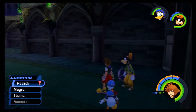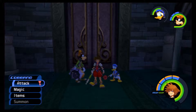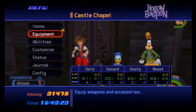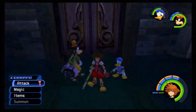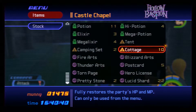On the way here from the save point, I actually got a new weapon for Goofy. As you can see, he now has one of the shields that the Defender enemies were using. The shield is called Defender's Shield — it's a very rare drop from the Defender heartless, so there's a small chance you'll get it every time you defeat them. I got lucky and somehow just got it.